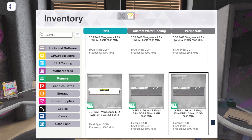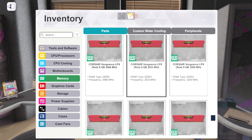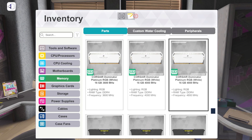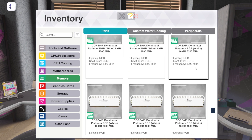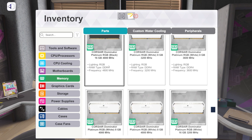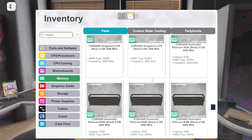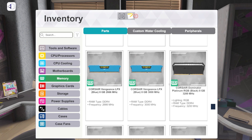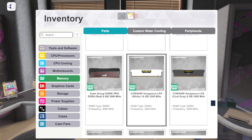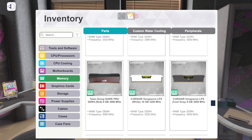We've got new Corsair Vengeance — we've actually not had Corsair Vengeance in the game before. We've got it in white, red, and black with a bunch of different speed and capacity combinations. Then Corsair Dominator Platinum RGB in white and black, including 4,800 MHz in 16GB capacity. A lot of new RAM is getting added here. The changelog doesn't really show you exactly how much is in it. We've also got Vengeance LPX now in blue and cool gray.